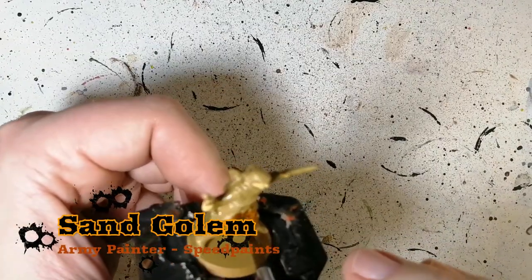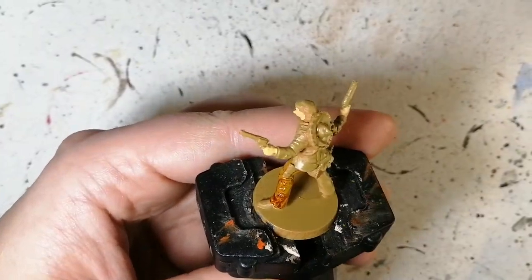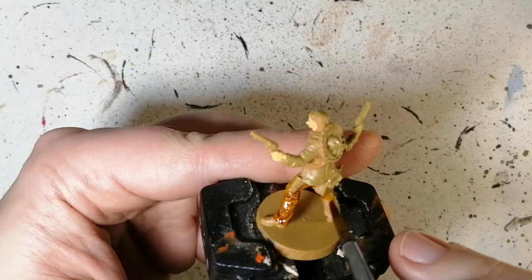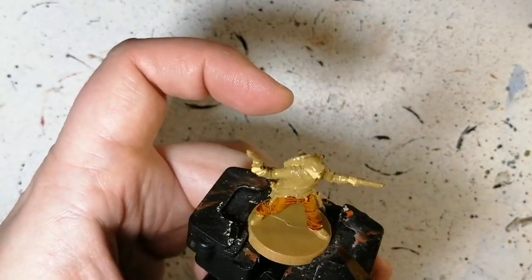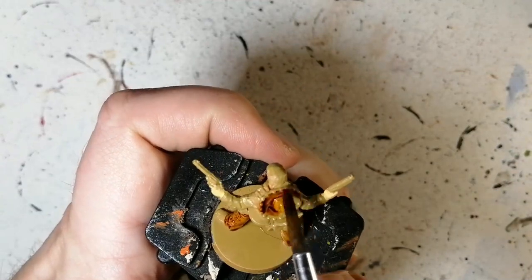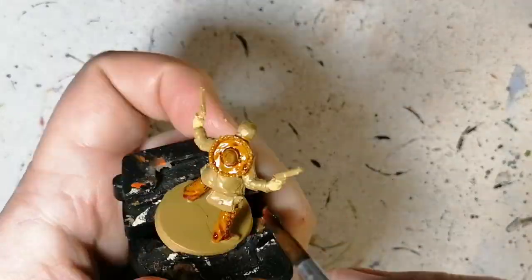It's a good base for what's coming up later. A little bit of speed paint now — some sand golem on the pants as well as his hat. I think it's a sombrero. I find it gives this a perfect almost weathered leather look with the speed paint on top of this desert yellow. It does a great job.